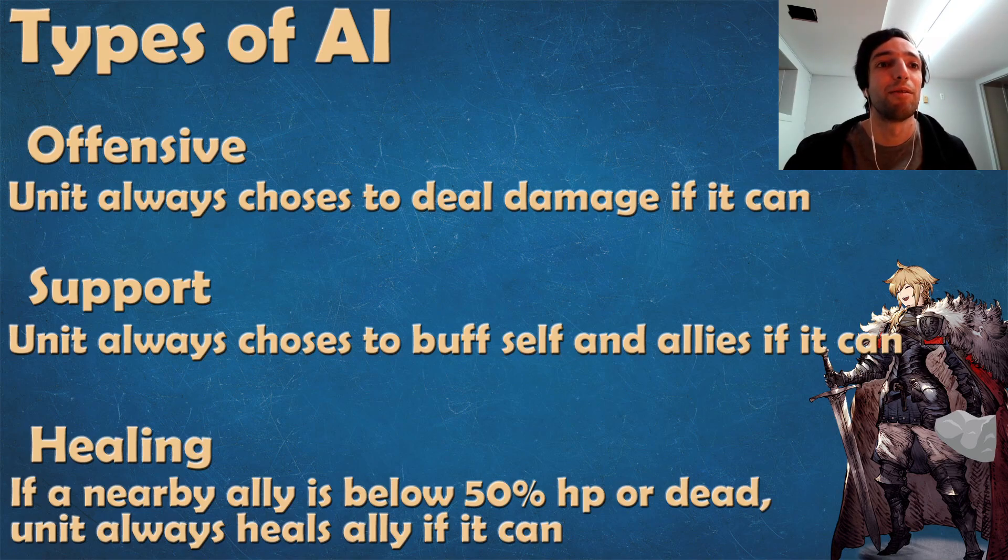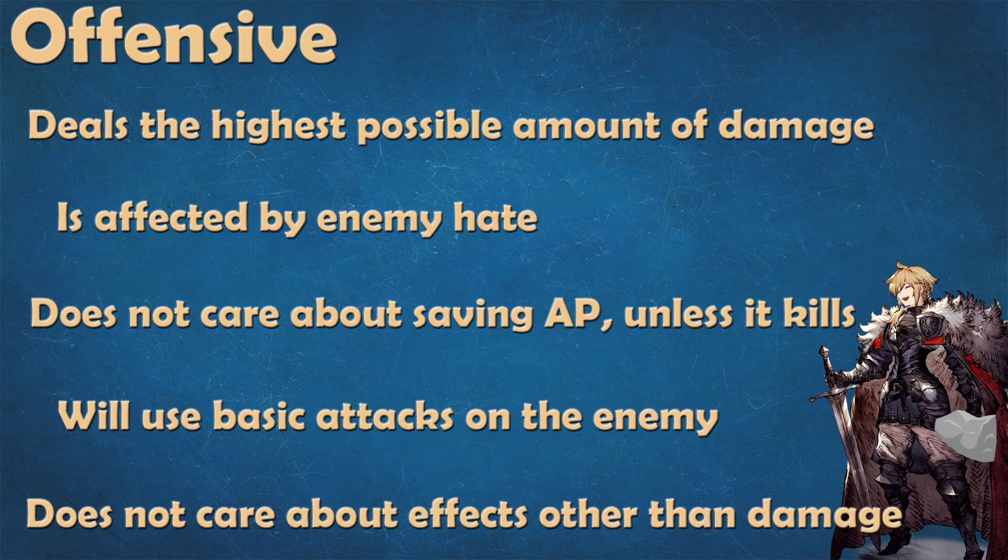Before that, I want to go into a bit more detail about each of those individual types of AI. The first one is offensive. Some units will deal damage before doing anything else, no matter what. When they do, what they will use in terms of move is their attack that has the highest possible amount of damage. If it has the chance to hit multiple targets, that will usually mean higher damage in terms of the total number. If they do have a single target attack that deals more damage than what the AOE attack would deal to several targets, then they will still use the single target.